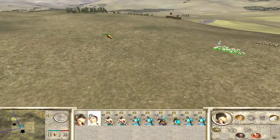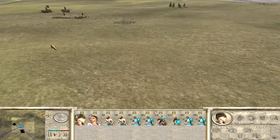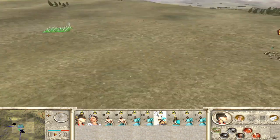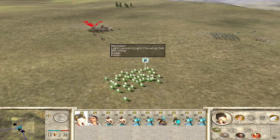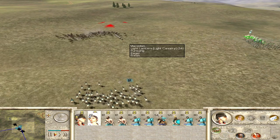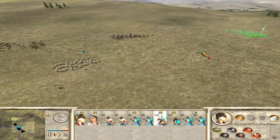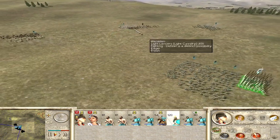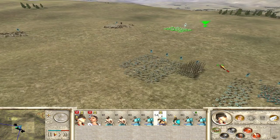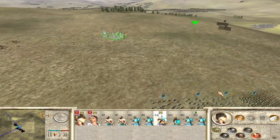Yeah, let's try that - take out their light cavalry with our troops. They're sending both their cavalry - okay, this is good, this is going to work. Now charging! We've got them on the side there. Fire on them.